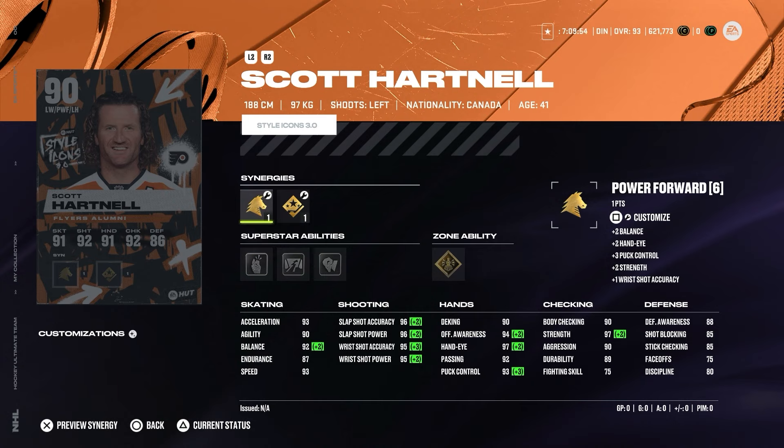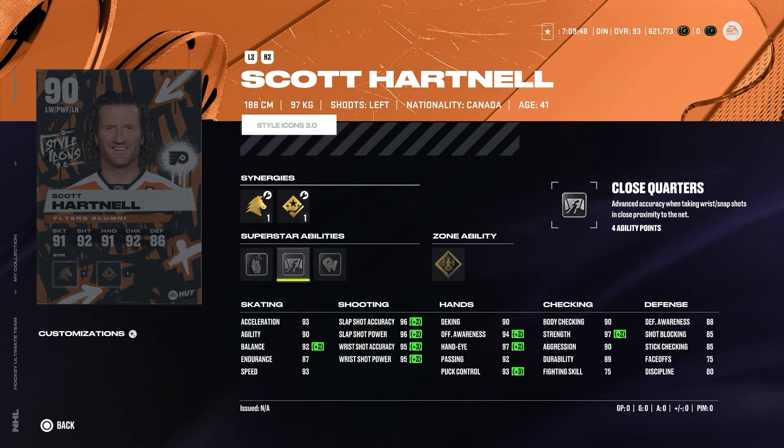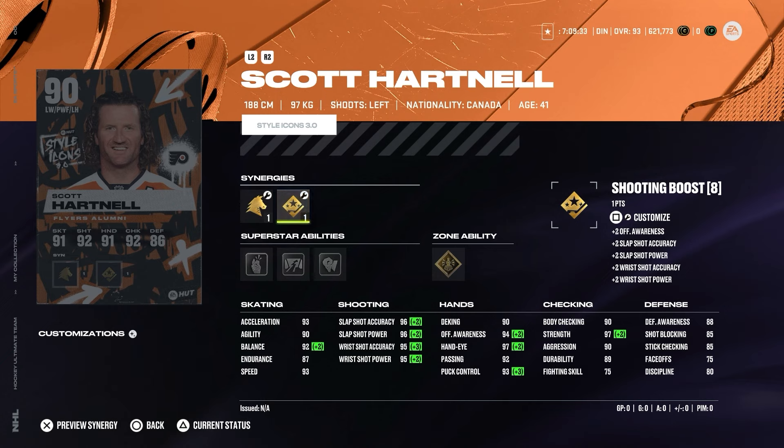Another interesting card is Hartnell from the Philadelphia Flyers — a left-handed winger, and we haven't had many of those. Superstar abilities are Make It Snappy, Close Quarters, Bucket, and Unstoppable Force. At 90 overall this card is really good. With Shooting Boost activated, all shooting stats are above 95. Skating: acceleration and speed at 93, agility 90, balance 92, endurance 87. Hands are also really good for a 90 overall card.